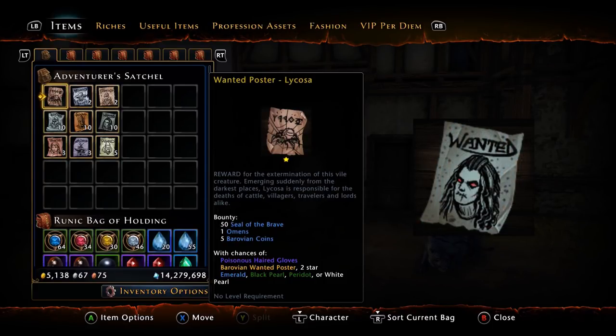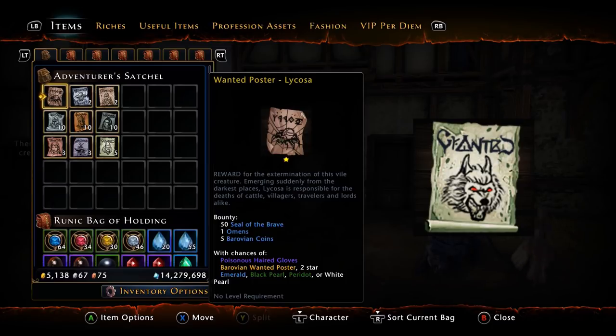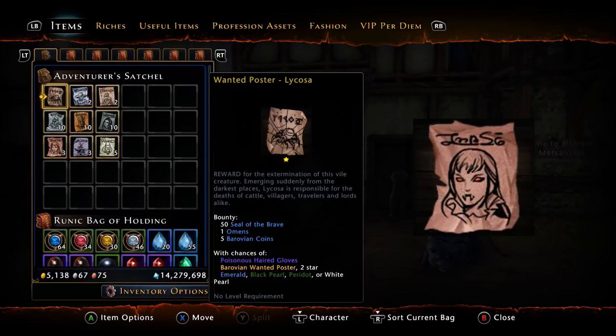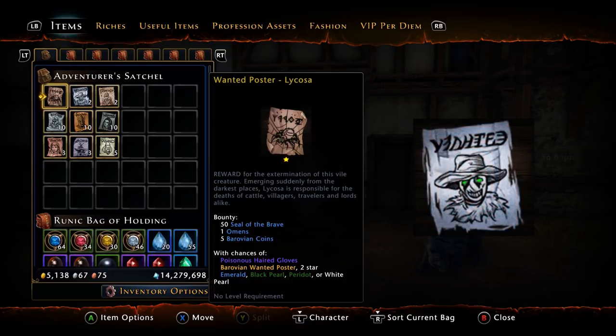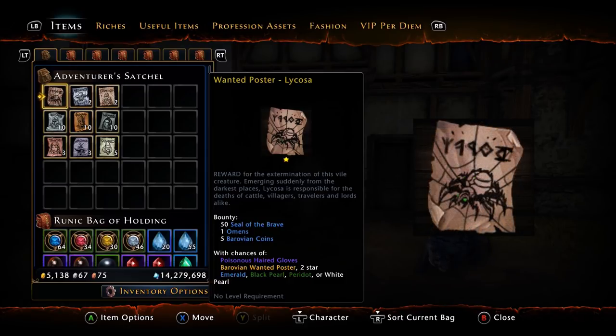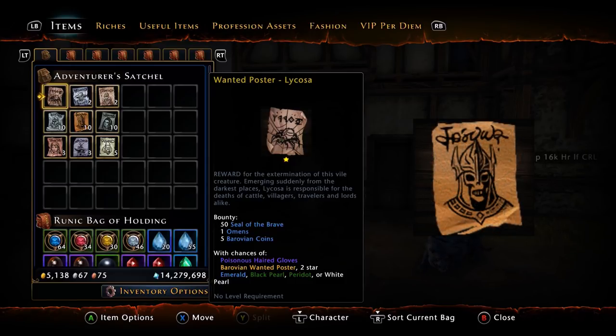These posters are tradable — you can actually put them on the auction house. So instead of sitting in the zone trying to trade for S-mops or G-mops or whatever, you can simply sell the wanted posters on the auction house, which is a great addition. Most of the market is already over-saturated so you can pretty much just buy tier one posters pretty cheaply if you don't want to farm them.